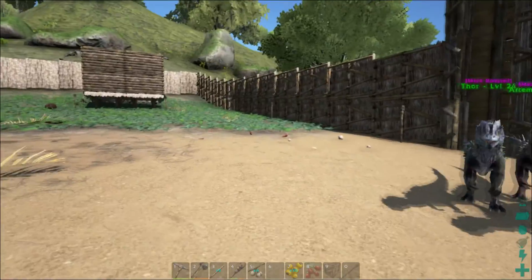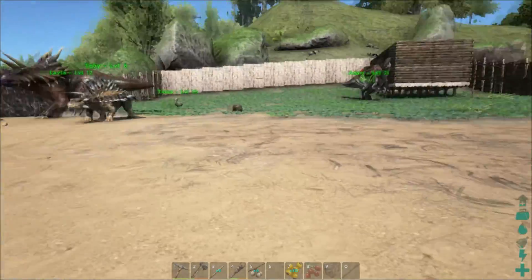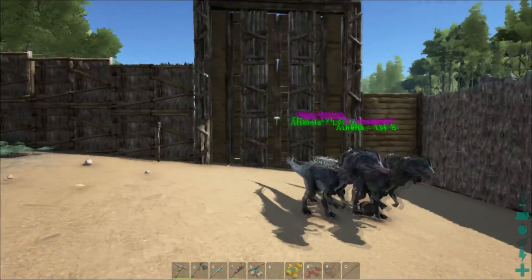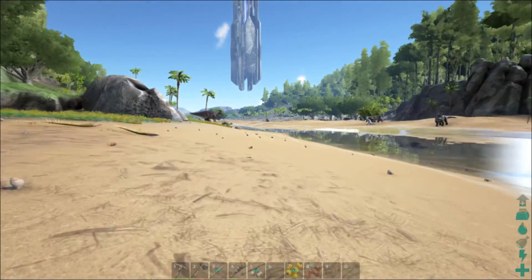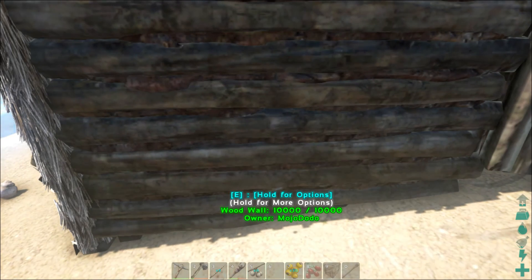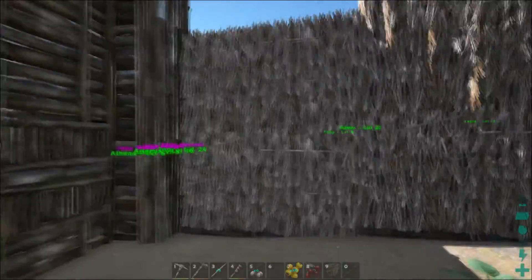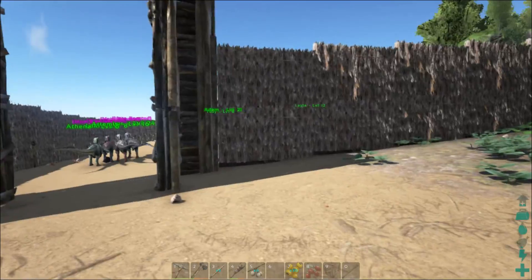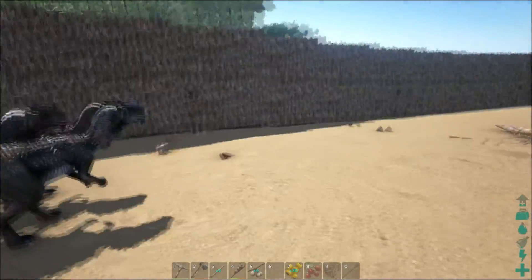I have to do another rundown of my base since I already did this once. This is the base — it has a door right here, the door's a little loud. This is the outside. I would eventually like to make the walls wood, because wooden walls have 10,000 hit points, while thatch only has 1,600. Thatch was a lot easier to create than wood though.